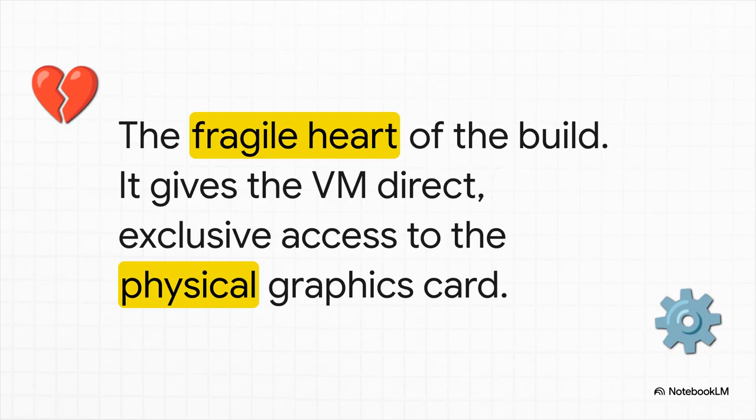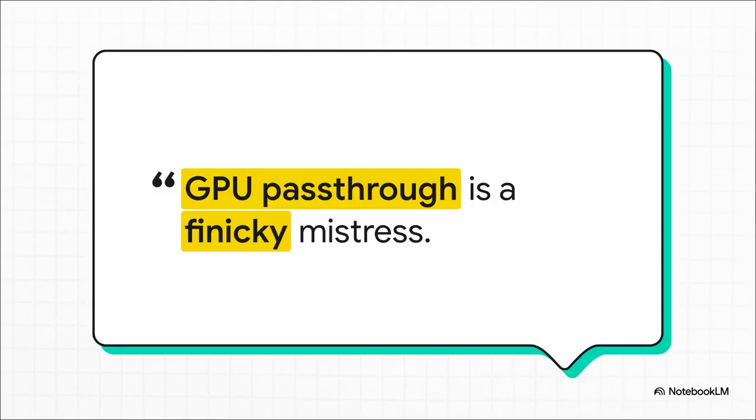But to get a game running well enough to stream it, you have to perform this delicate, kind of scary operation. You need to give your gaming VM direct, exclusive control of the physical graphics card. This is called GPU passthrough, and it is absolutely the fragile heart of this entire build. When GPU passthrough works, it is pure magic — you get almost the same performance as a dedicated machine. But when it doesn't work, it's an infuriating trip down a rabbit hole of weird errors and hidden BIOS settings. It's powerful, but it is so unpredictable.